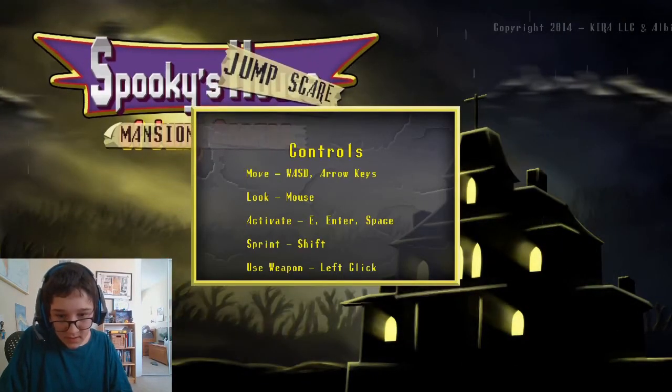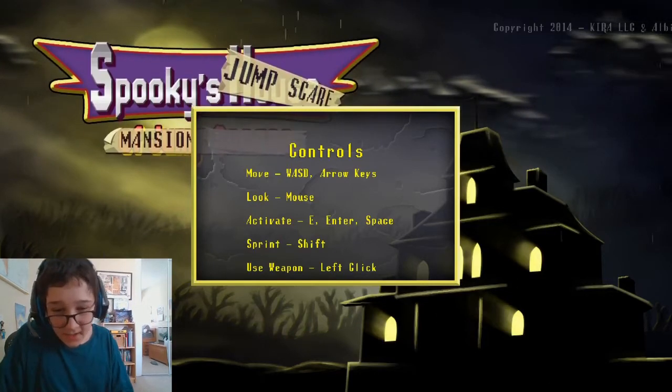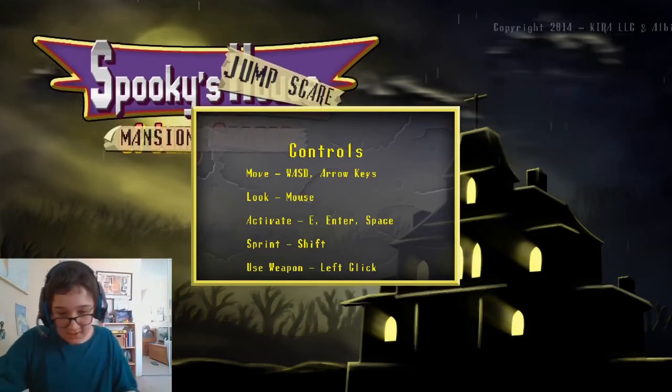New game. Controls: move WASD, look mouse, activate E, enter, shift to run.